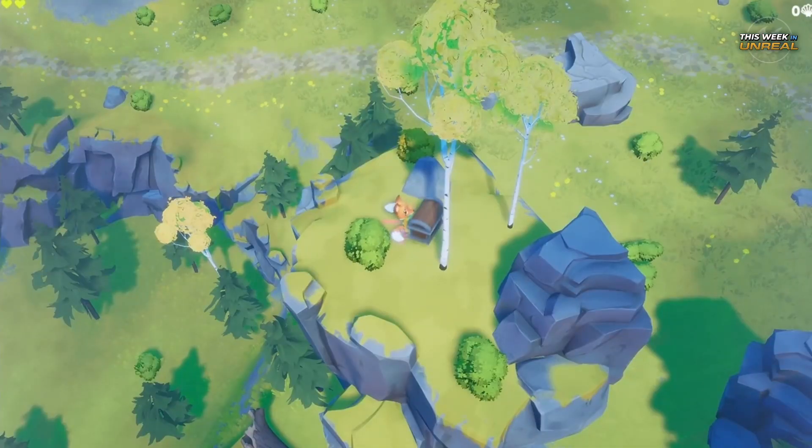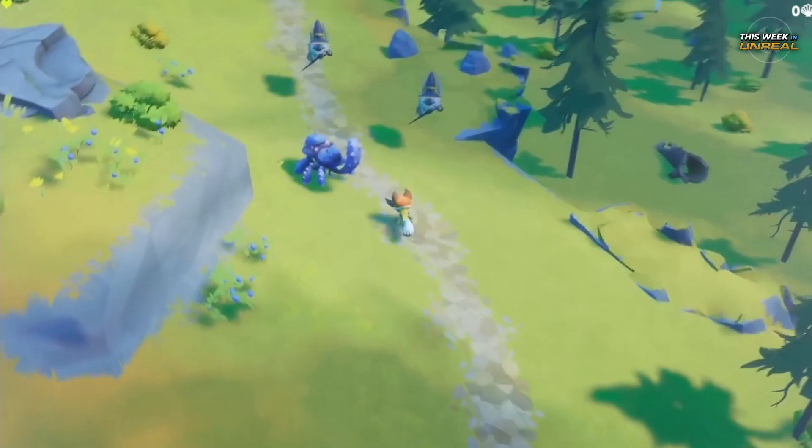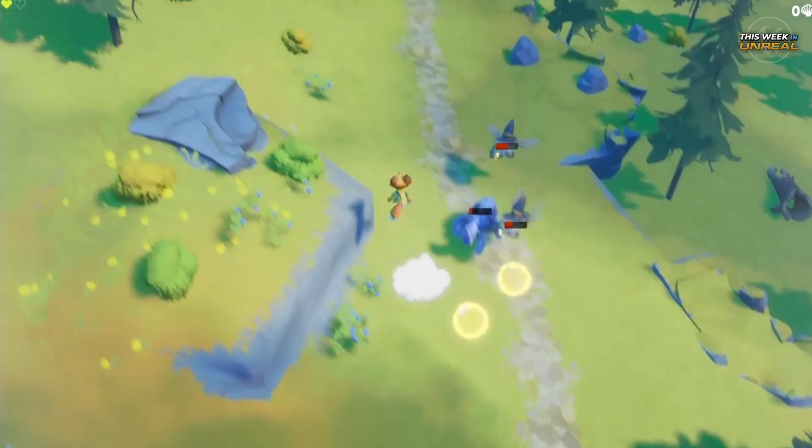Deliver mail, find treasure, and fly around using the standard postal delivery umbrella. But be careful, because not everyone on the island is peaceful.